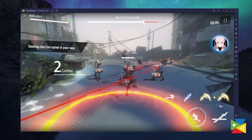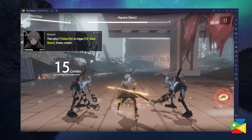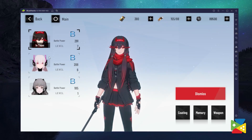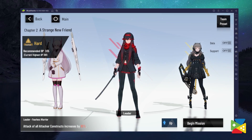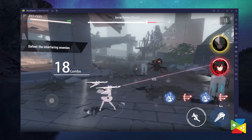Punishing Grey Raven is a hero collector game where you can summon your favorite characters using the gacha system, in which you can bring them to battle. Every character has different abilities and passive skills. The game features a different array of heroes which you can use to form teams. Each team consists of 3 heroes and players can actively switch between them during combat, and the combat here is very intensive and highly responsive.